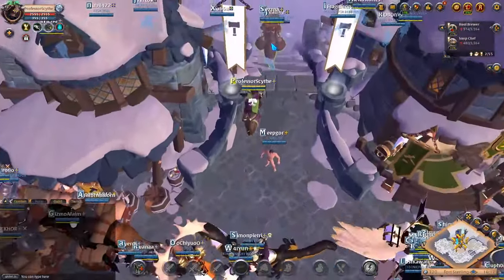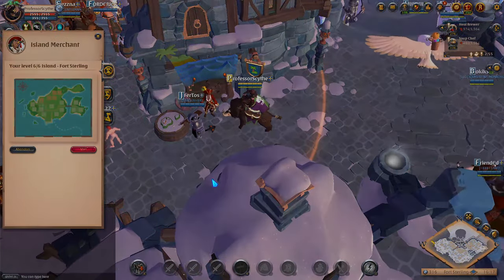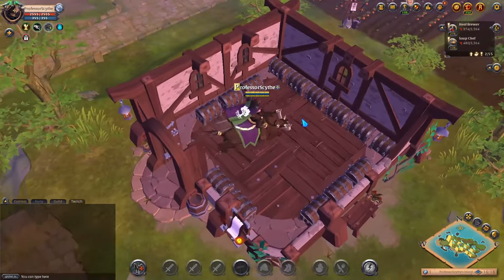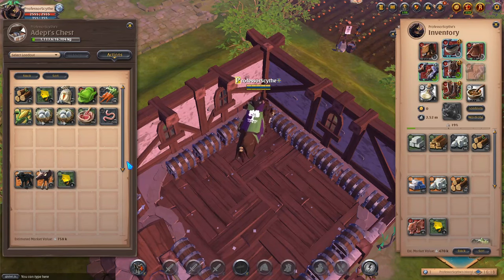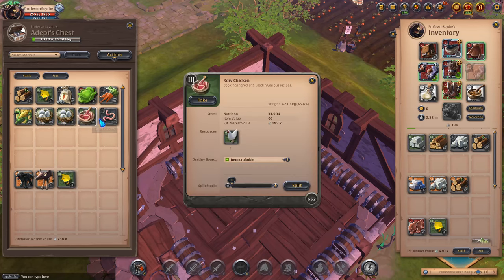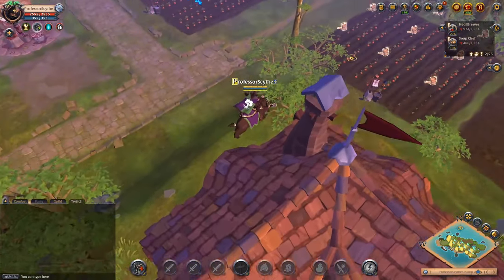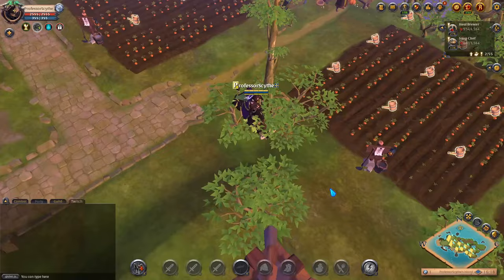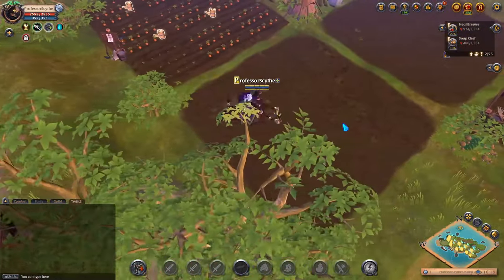Now we're going to go back to the island merchant and teleport to our personal island. On the island I have a middle house with a bunch of chests to organize everything. This chest is for farming and breeding — I keep eggs, carrots, raw chicken, and carrot seeds here. I constantly plant carrot farms; if you need help setting those up, I have another video in the description. For this video, we're just going to focus on pastures and kennels.